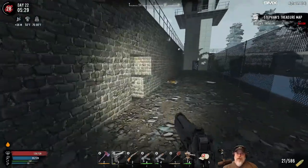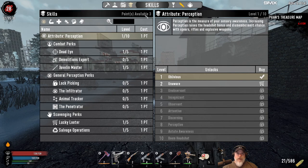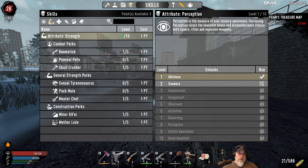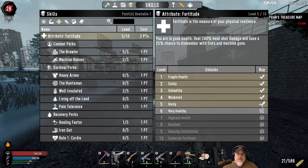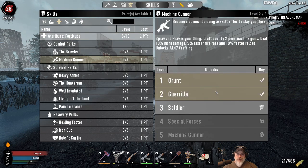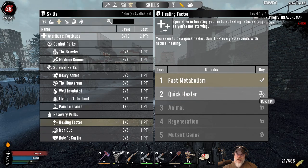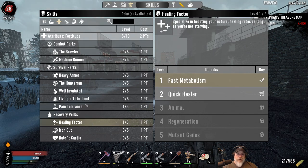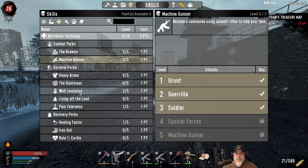So yeah, it sucks that we died but we did make a good comeback, and I'm not completely unsatisfied with how things went down — we even have three skill points to spend. How we're gonna spend those: let's put points right into Fortitude, and then let's get Machine Gunner up to level three. I already took another point in Well Insulated so we haven't had too much trouble with temperature. I might not even take that above two, but I want to get Pain Tolerance and Healing Factor up — let's put another point in Healing Factor. Oh, I guess we're done.